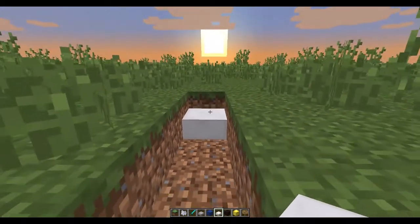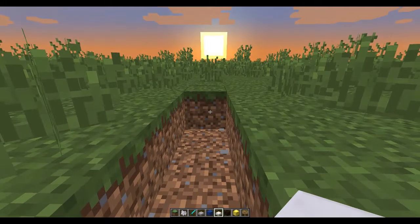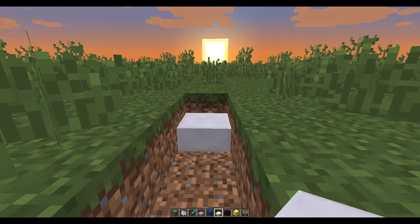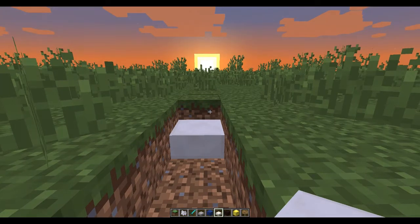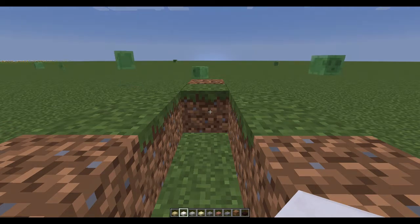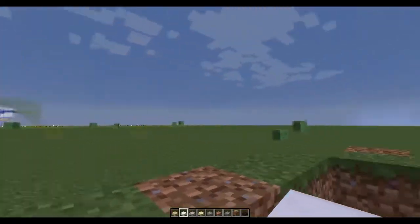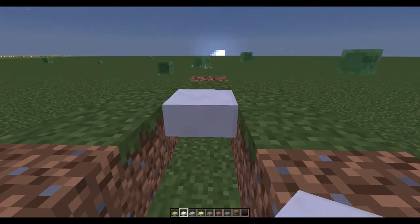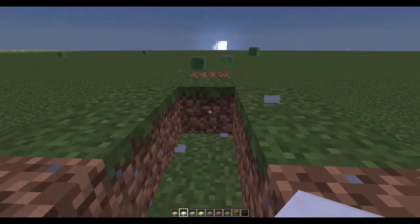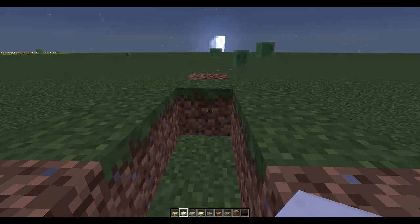It seems to only work on multiplayer servers. If I do that there — I'm on my server. However, if I make a small cut here and I'm in a completely different world now, this is a single player world. If I put it in the same exact spot, it works. Every flipping time. See? It's aggravating.